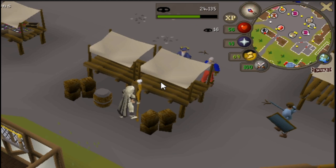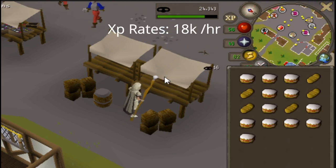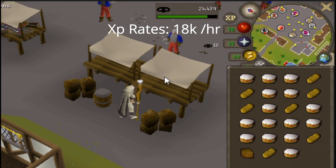I recommend doing this method from levels 5 to 25. If you are dropping the food, you will be getting experience rates around 18k an hour.